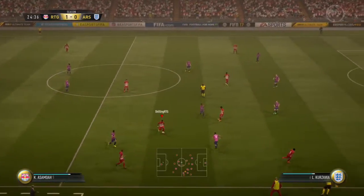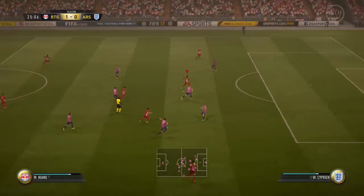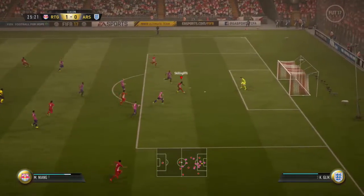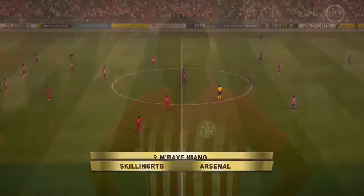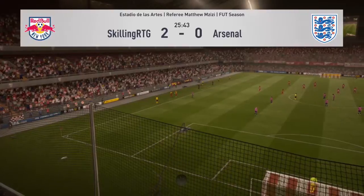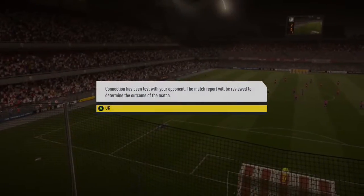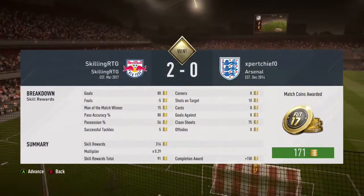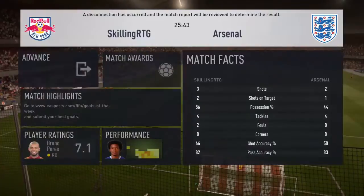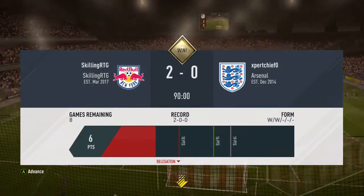I decided to go with my Calcio A squad instead of my BPL hybrid team. We get the ball here with Fernandez, play it through to Niang, and then Niang finishes. Niang is actually one of those really overpowered strikers who I'd definitely recommend going and picking up. And after going 2-0 up, this guy does decide to rage quit and we get a very nice win. He rage quit pretty early on in the match as well - we get 241 coins and 6 points now in Division 6, so 2 wins out of 2.